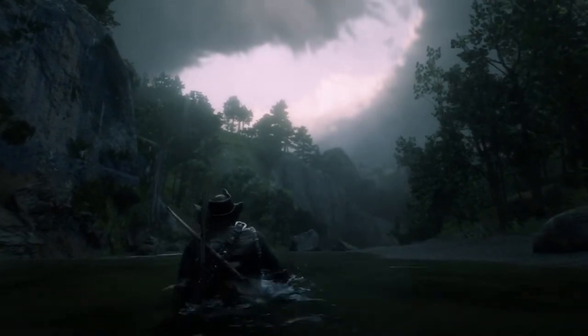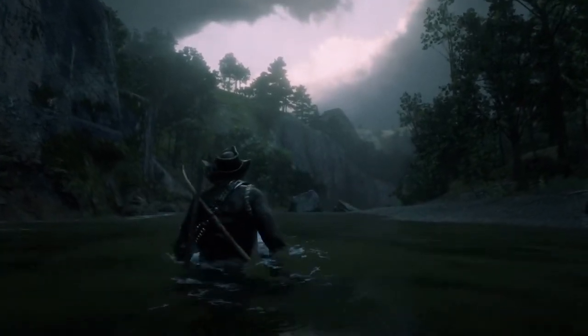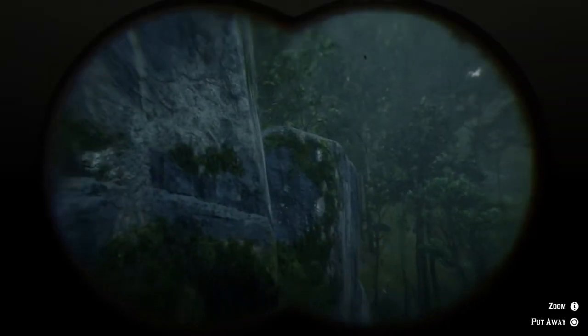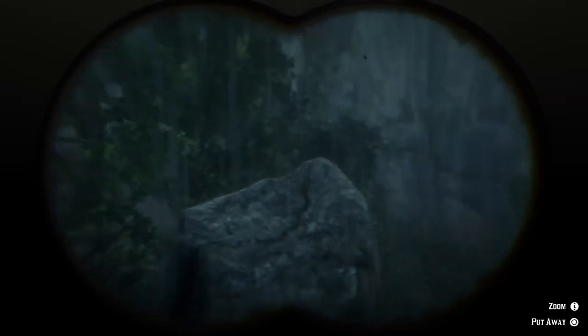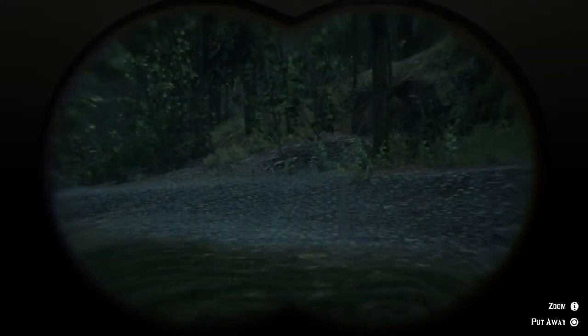The Robin is a fairly rare small bird that can spawn all over the map, but finding one can still be quite difficult. I tried many different locations to figure out which one had the most reliable spawns of the Robin, and I believe I found it. The location in question is Kamasa River, which is west of Annisburg, and I'm going to be showing you exactly where to look for these birds in that area.